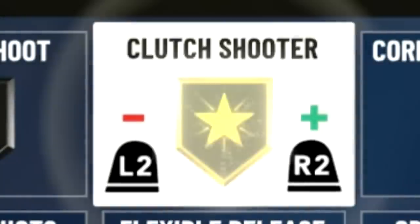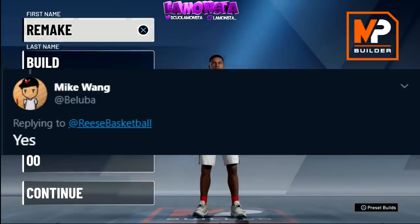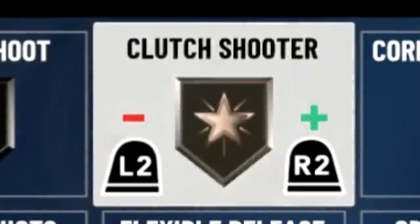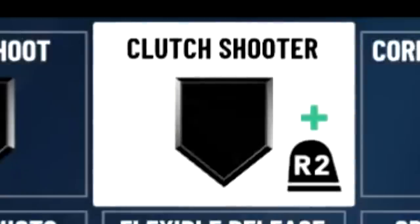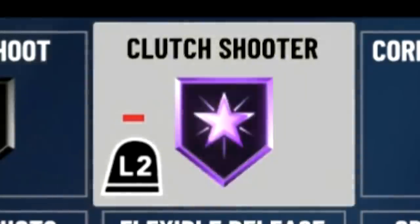Clutch Shooter: someone asked if this badge works in the park or only Pro-Am. His answer was yes, it does work in the park. But when you think about park, do you really need to make the clutch shot? I wouldn't equip it as a park player, but I'd keep Clutch Shooter for team Pro-Am or Rec when the game is coming down to the wire. For park, I don't feel it's that important, but getting it on Bronze is fine if you want.